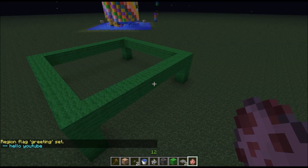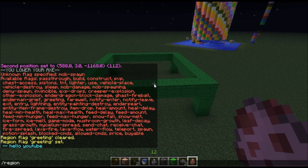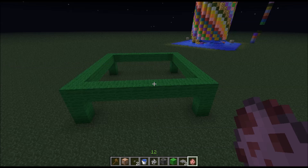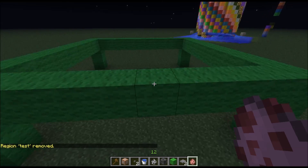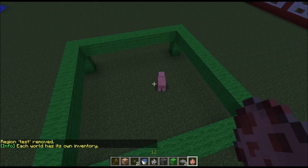Now to remove this region, it's rather similar — it's just region remove and the name of it. It's removed. You can spawn mobs again. There's no greeting or anything.